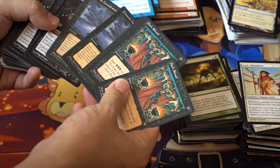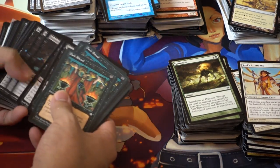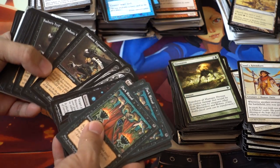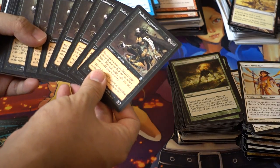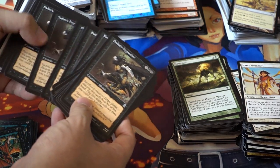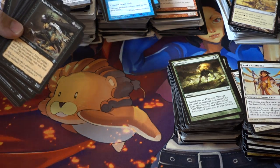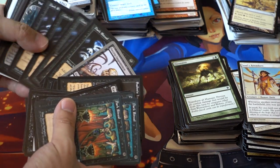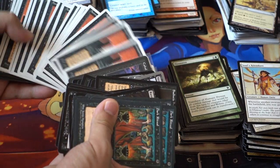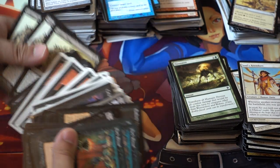Dark Rituals. Raven — I did not know this card had snuck up to over a dollar, but it is. Street Wraiths — this card was surprising. Sadistic Hypnotist. So it was also very educational what commons and uncommons are worth — this card is worth like two bucks and there's so many of it. Unglued Dark Ritual, Cabal Therapy, Animate Dead — just stacks of Animate Dead — Dread Return, Stinkweed Imp, and Golgari Grave-Troll.